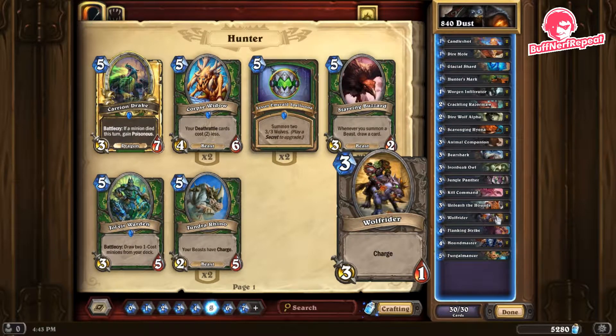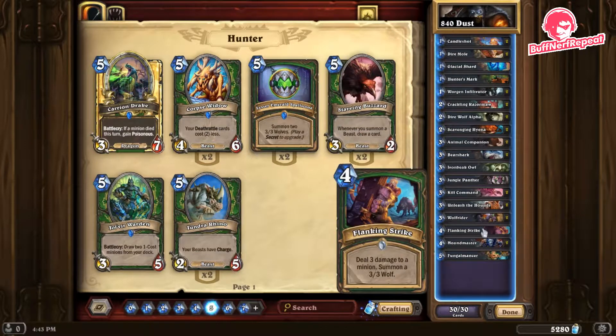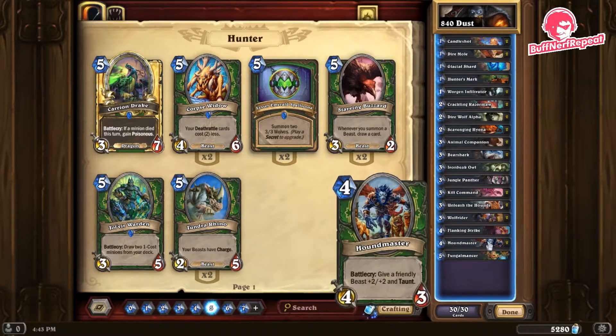Wolfrider hopefully connects face, but you can also make good trades and clear taunts with it. Flanking Strike — deal three damage and summon a three-three wolf. It's a good removal card that also creates board presence, which is exactly what we want — we don't want to remove without following it up.